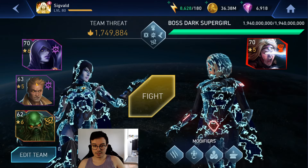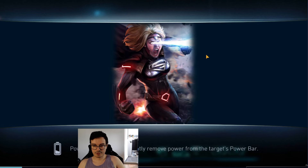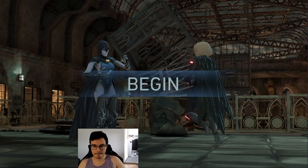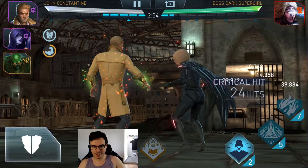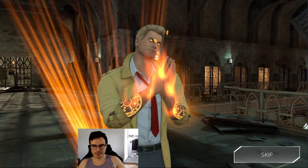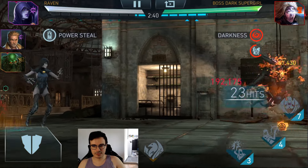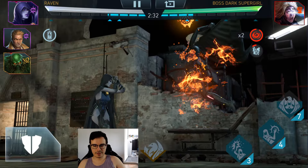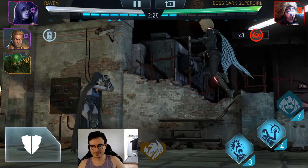So here we have Raven with Constantine with Twinblades, and with Swamp Thing for passive stats. We're going to kill Garla Steel Supergirl. The annoying lethal resistance spread all over the place in the Soul Raid is just getting on my nerves. Constantine doesn't have lethal damage on Twinblade. A lot of teams use lethal damage — not as a primary source of damage, but as something to add a little bit on top. You don't want me to use Batman Ninja team here, but you're also hurting all of my teams a little bit, which is annoying.